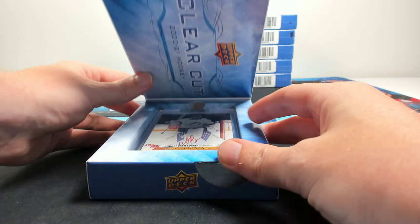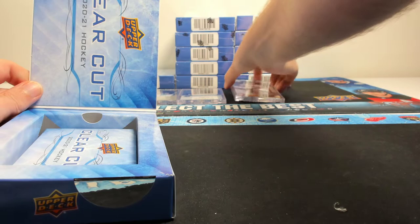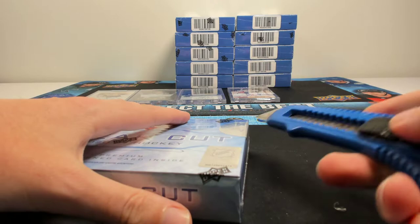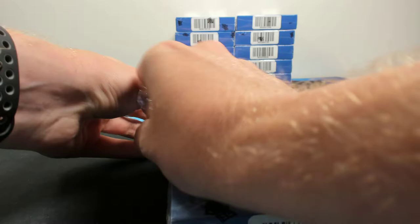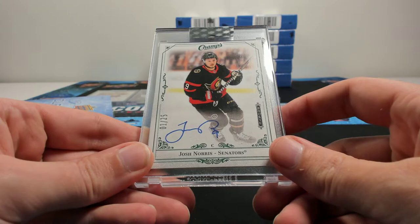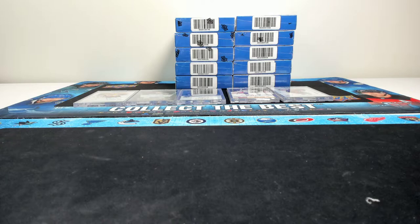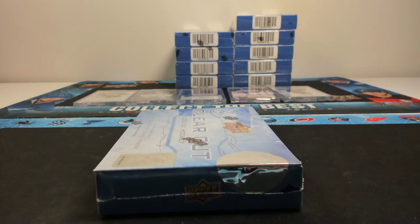Next up — we have a canvas auto, a Vasilevsky for the Lightning, numbered to 88. Vasilevsky — that's probably the best hit so far. Next up, box 96 — so far we're getting some good vet content. That's one good thing with Clear Cut: you get a lot more vet autos than normal products it feels like. Next box — Josh Norris, numbered to 25, on the Champs auto — not bad. The green numbered one of 25, they definitely use a different printer because that numbering looks very different.